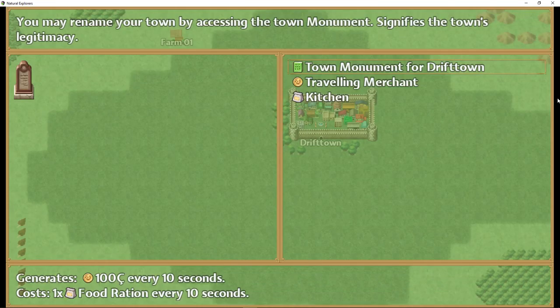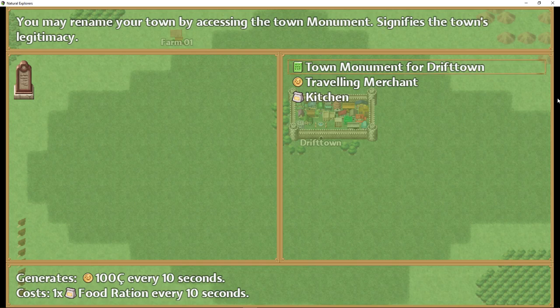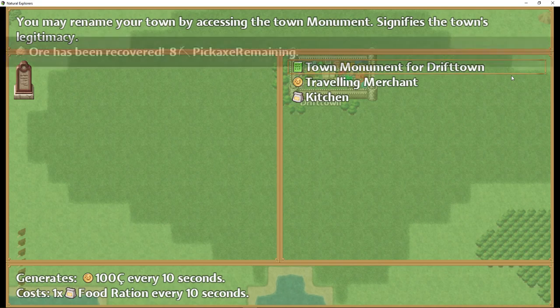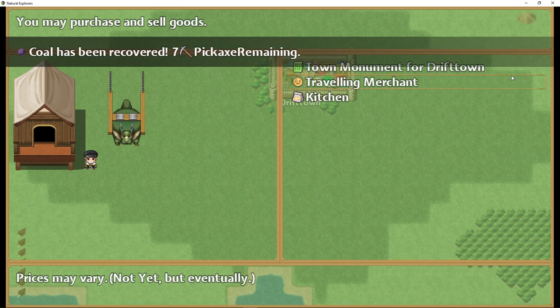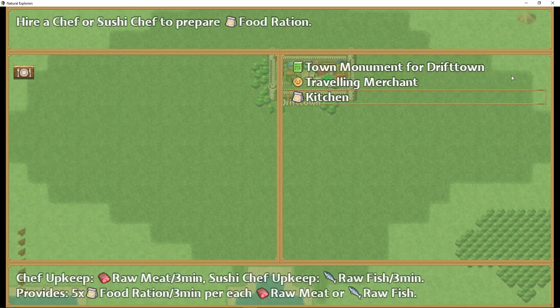I've bound the T button to Yanfly's common event menu. In the common event menu I've got common events showing every element in town as it currently sits. We have a town monument which will be updated based on if we rename the town — at the beginning it'll say 'Default Town.' I'm thinking about making it so pressing enter here can rename the town from anywhere. If we access the traveling merchant I could make it call a shop process here, though I kind of like having the player go into town to access the merchant.